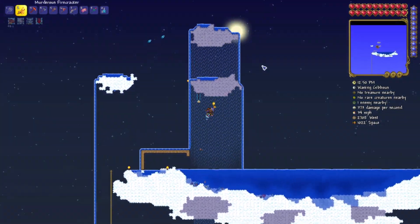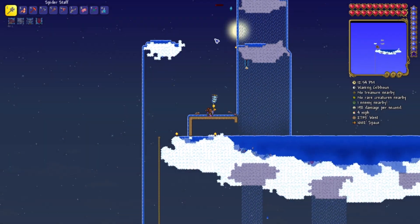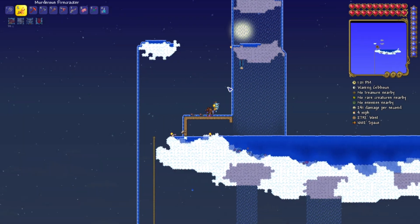Hello and welcome back once again for more Terraria 1.4 Summoner series. Today we're going to try to farm up the Wyvern to get some Souls of Flight, because we're going to need some wings to get further into this series. It'll be a great help to actually get them now.